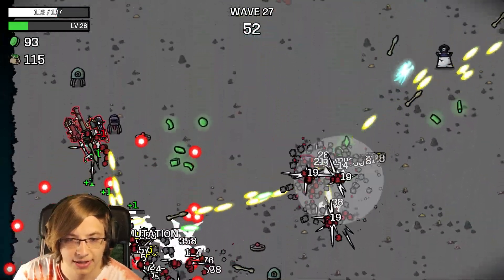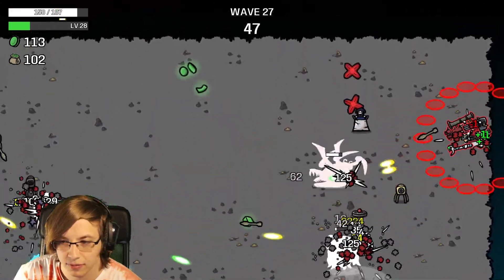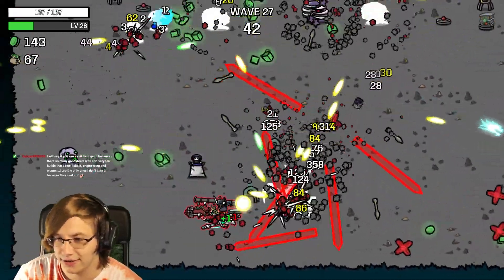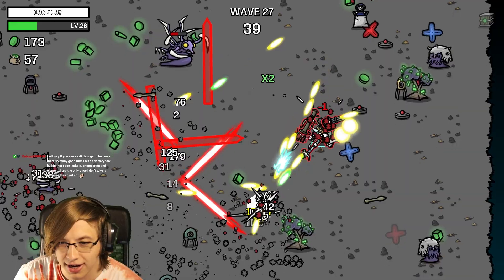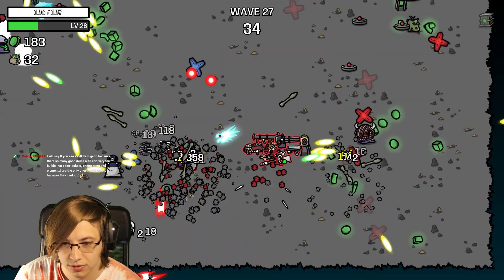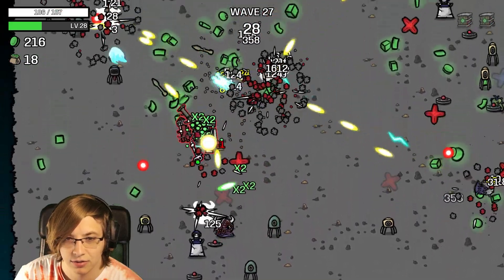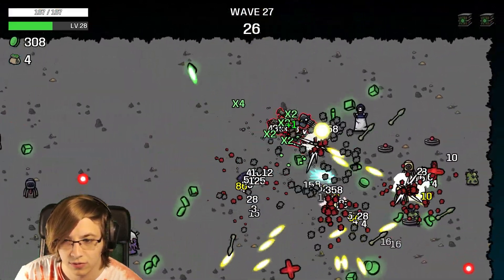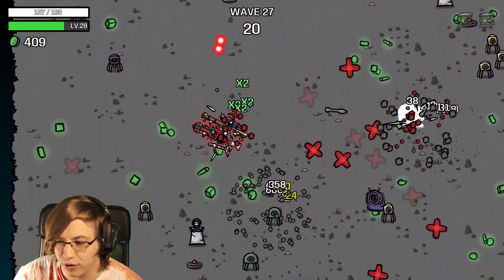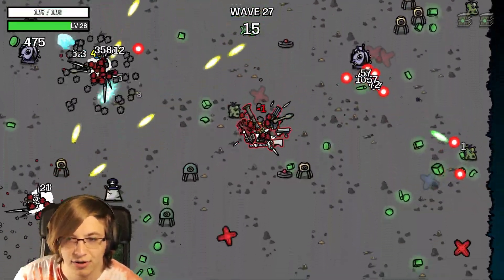Or we could just die right now - that's the thing! Four Ricochets man, four Ricochets! See a crit item, get it - because there are so many good items with crit. Very few builds where I don't take it. I have learned to take it more.